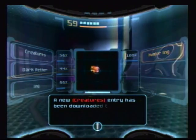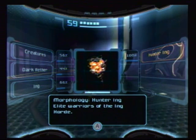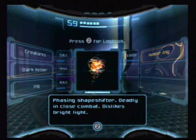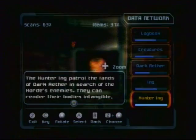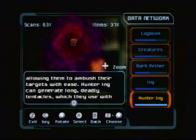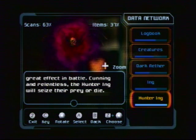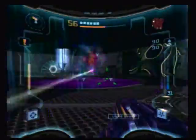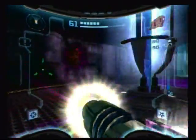Hey, I remember you — you're that dude that I didn't scan. Hunter Ing — elite warriors of the Ing Horde. Phasing shapeshifter — I would question both of those statements. Deadly in close combat, dislikes bright light. The Hunter Ing patrols the lands of Dark Aether in search of the Horde's enemies. They can render their bodies intangible, allowing them to ambush their targets. Hunter Ing can generate long deadly tentacles which they use with great effect in battle. I've noticed I say 'but that's besides the point' a lot, so I'm going to try to avoid saying that.